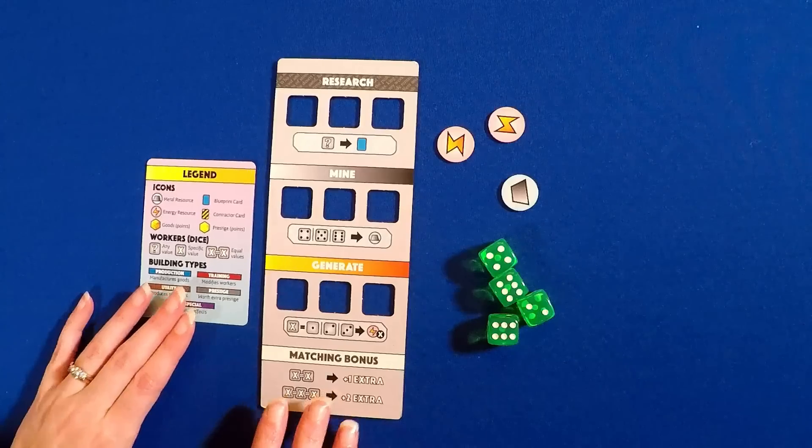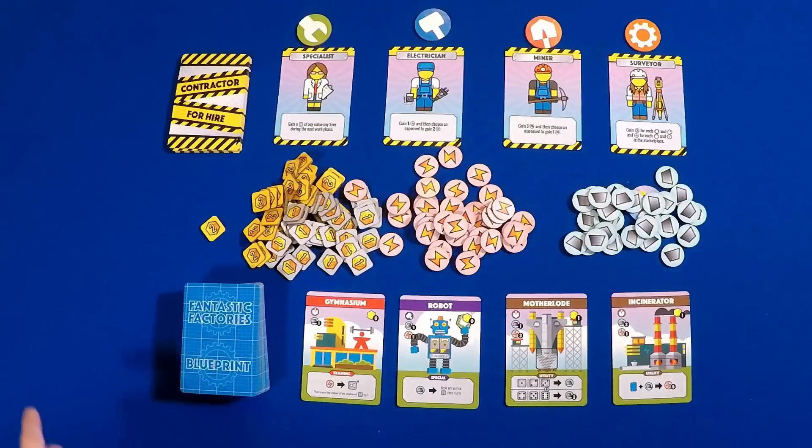Number 5: Fantastic Factories, designed by Joseph Chen and Justin Faulkner. This is a card-drafting, resource-management, dice-worker placement game. As you're building your factory cards, you get more bonuses, more powers, and new spots to place your dice — there's definitely an engine-building feel to the game. Simultaneous play means it goes quickly and doesn't really bog down, and you can get points in a lot of different ways, so you can try different strategies.